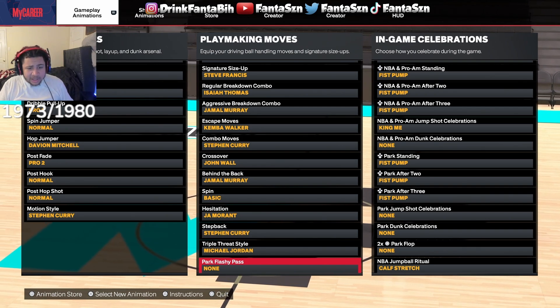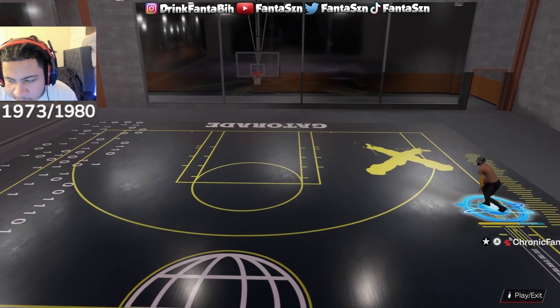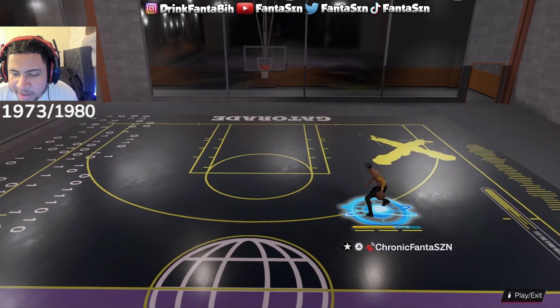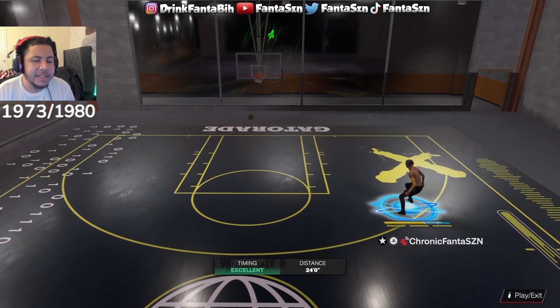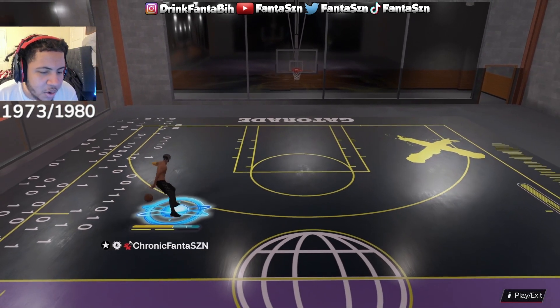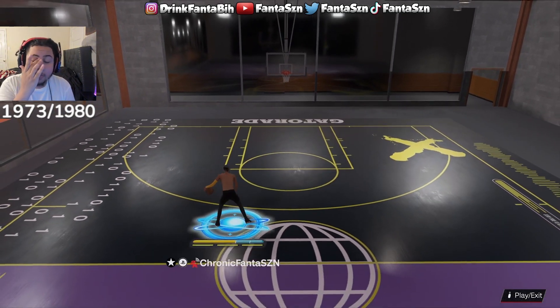The remaining sigs: behind the back Jamal Murray, spin basic, hesitation John Morant, step back Steph Curry, triple threat — I have Michael Jordan but I never really do the flashy pass. Let me break down these moves one final time. The Jamal Murray behind the back — this aggressive behind the back right here — you can L2 cancel out of it and break down defenders easily. It's easily one of the best, if not the best, behind the back in the game. Snap it, green it — thank me later.